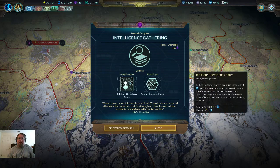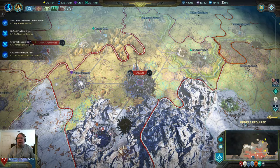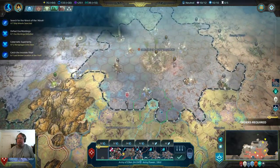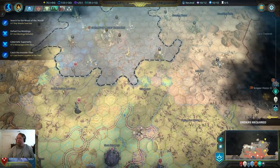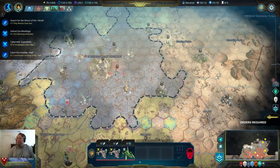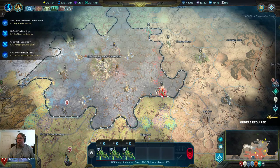Reduce the target — operate. Deep into their functioning heart. How this room obtains information is immaterial — interesting, we might trigger that. We're going to wipe these guys out. She'll need the help with this guy but the rest is clean up.